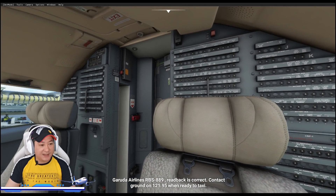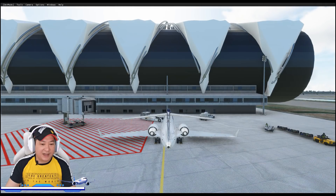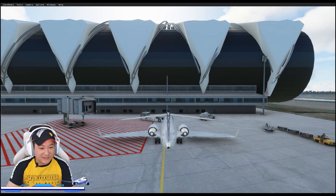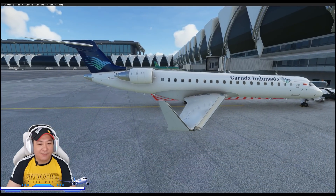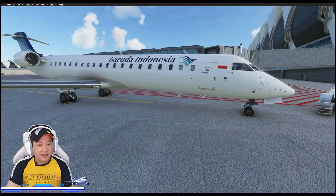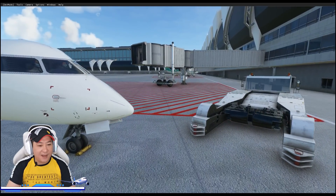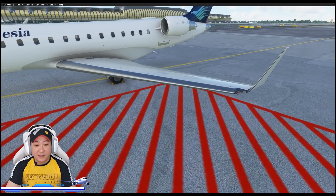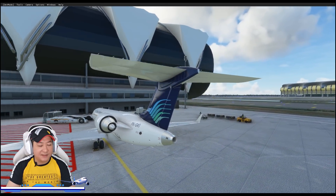Sekarang kita lihat luarnya. Ini dia pesawat kita — Bombardier CRJ-700. Pesawatnya Sultan, 600 miliar. Bisa dibilang semi-komersil, semi-private juga bisa. Pesawat ini sungguh menarik karena bentuknya sangat artistik. Engine-nya sendiri bukan lagi di sayap, tapi digandeng dengan bodinya, jadi ini akan membuat nuansa eksklusif dan elegan. Ternyata Kanada ini hebat juga bikin pesawat.